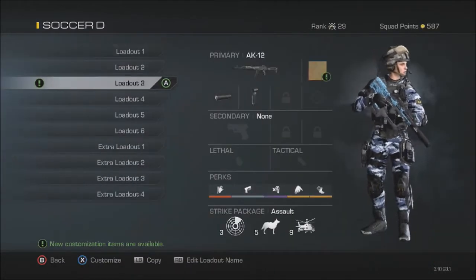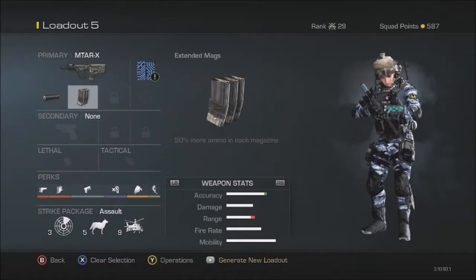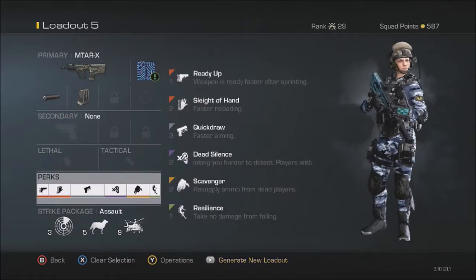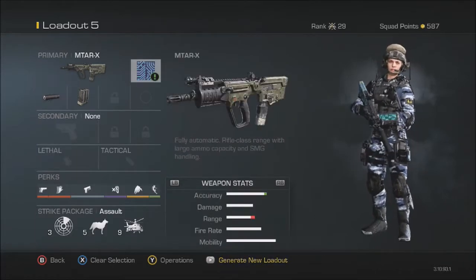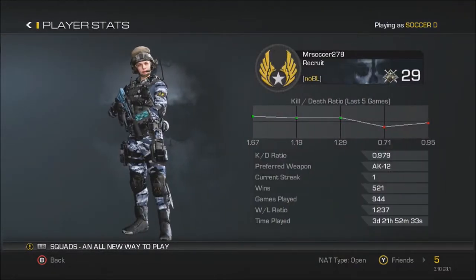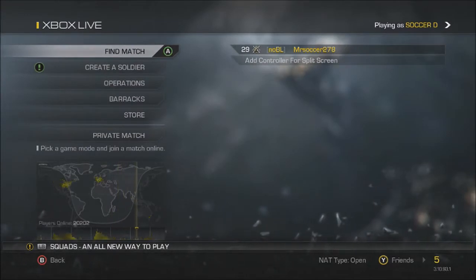I was using the Remington, then I switched to the M-Tile, and the M-Tile will be what I'm using this game. I've got Extended Mags to start, Ready Up, Sleight of Hand, Quick Draw, Dead Silence, Scavenger Resilience, and then Satcom, Guard Dog, and Battle High. I've got the Circuit Camo which I bought. I am level 29 — that's my last KDs of the last five games. Let's go into the TDM game.